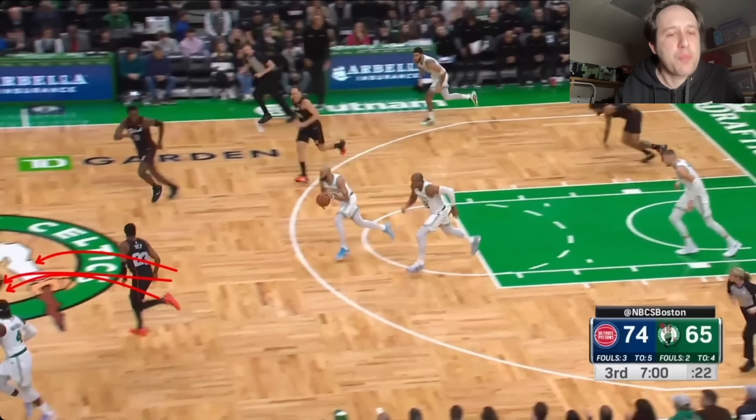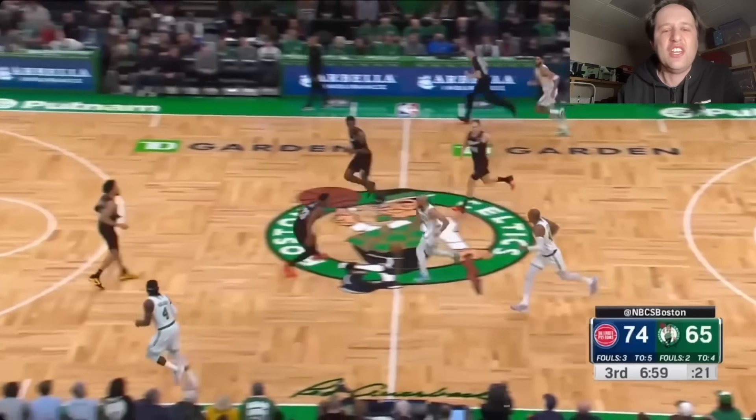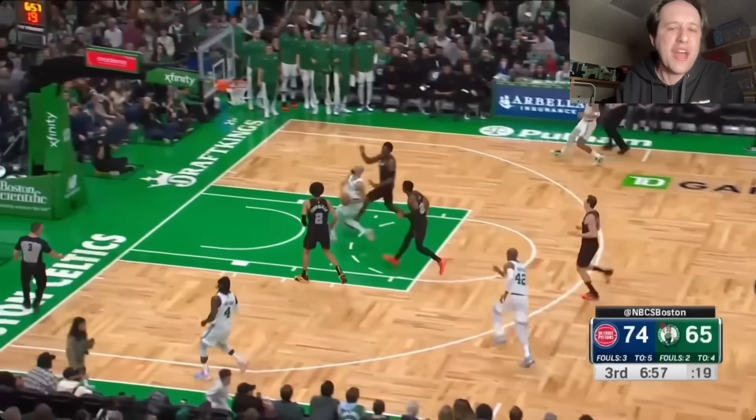More bad transition defense. Jaden Ivey — first of all, sprint back. Get your back to the baseline, get in a defensive stance with your feet set. And Jalen Duren needs to sprint back so he's in help. But Jaden Ivey's backpedaling and ends up falling, and Duren's not in help anyway.